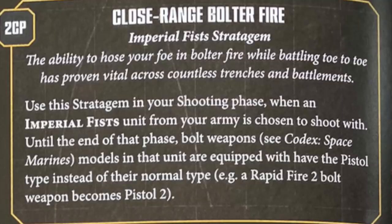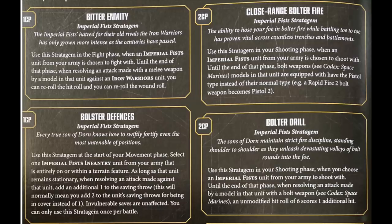With the pistol stratagem, rapid fire six becomes pistol six and those heavy bolters become three shots each. So even in combat these guys can still shoot nearly at full capacity - 72 shots as opposed to 108. As soon as someone tries to tarpit you, you just kill them all. That is absolutely amazing.